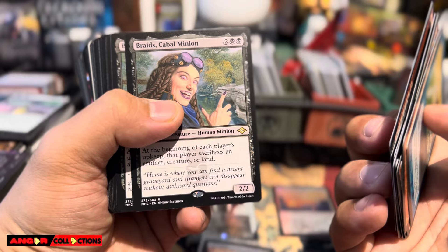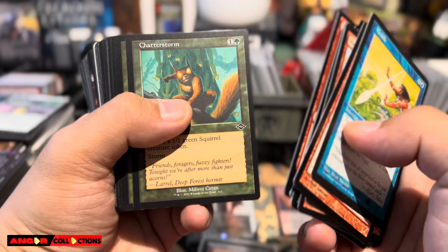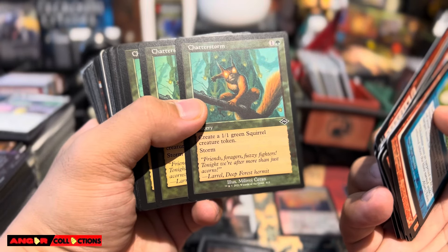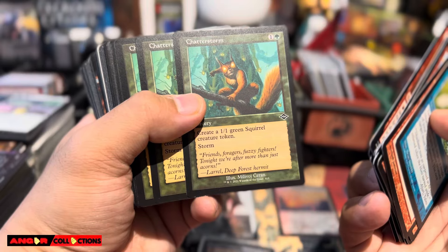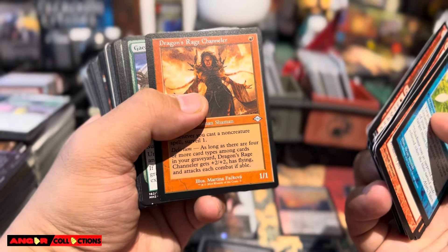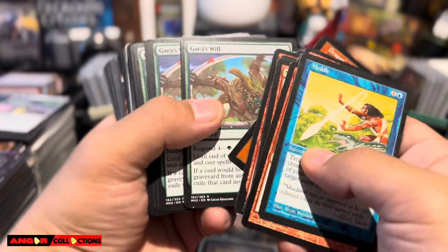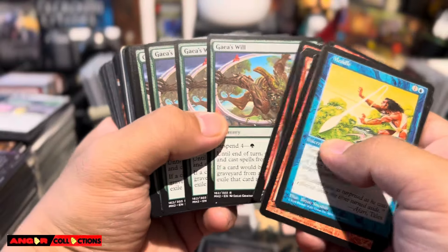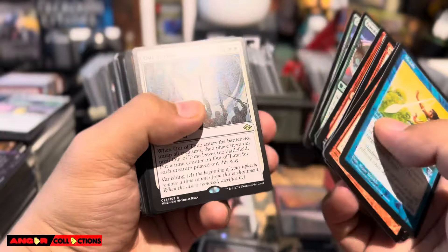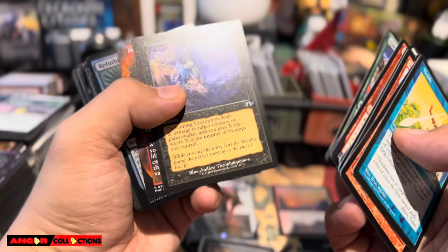This guy is crazy — could be banned in Commander. The reason I want to highlight this order is because I know a lot of people say don't list super commons or six-to-eight-cent uncommons at ten to twelve cents. Very rarely you get this kind of order, but it really helps you sell your inventory and move cards that aren't very desirable.